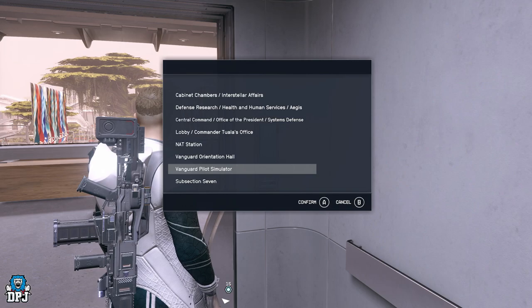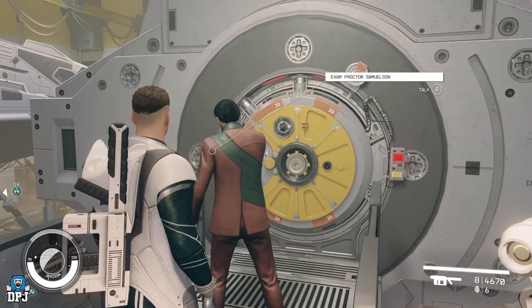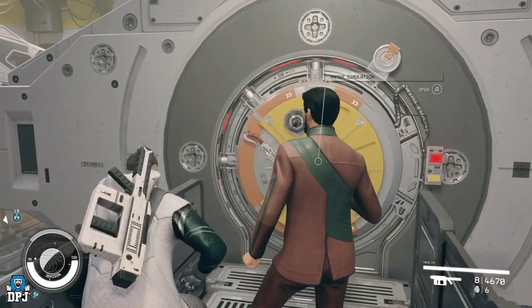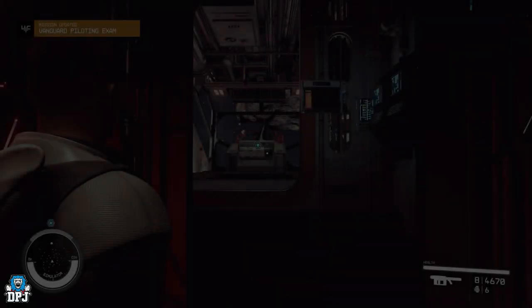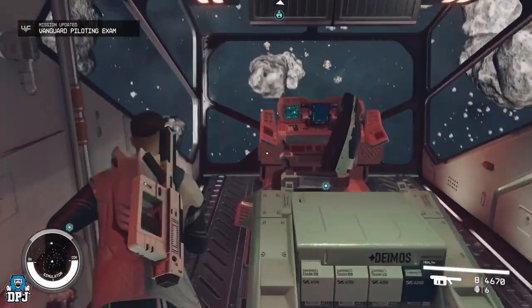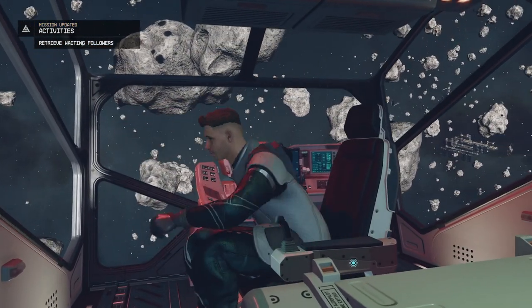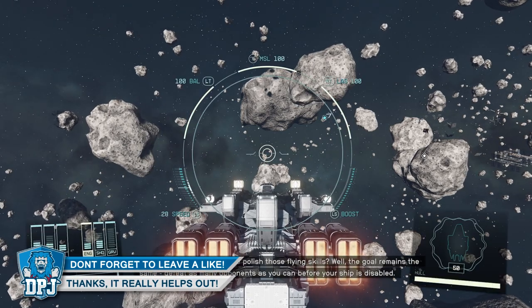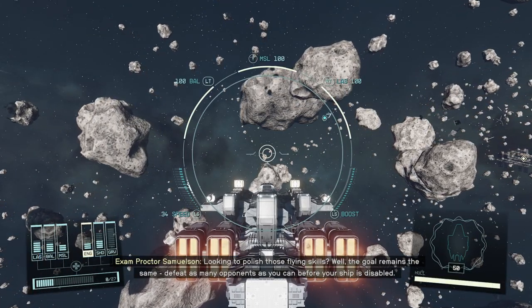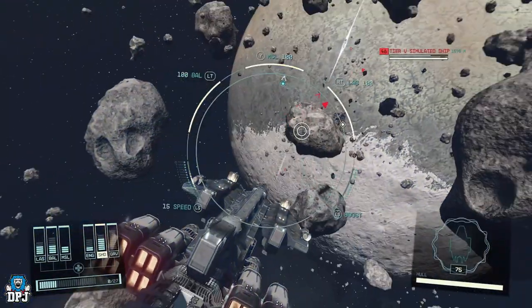I haven't exactly counted how many ships you get in one run, but it's a good amount. You go through different tiers — six levels altogether. You'll fight like one ship on the first tier, two or three on the second, four to six on the third, then back to one because it's higher level, then two or three, then six again. It's very easy to kill them all without dying, but even if you die you lose nothing — just leave the flight simulator, turn around, and go back in.